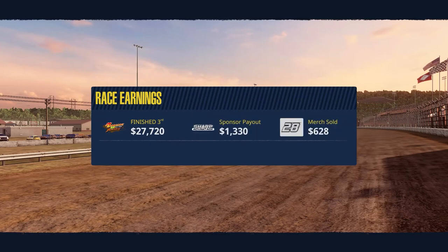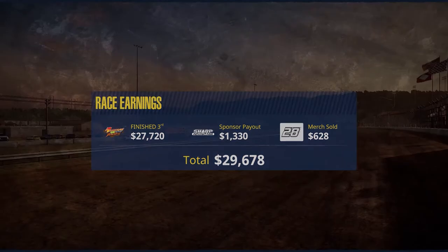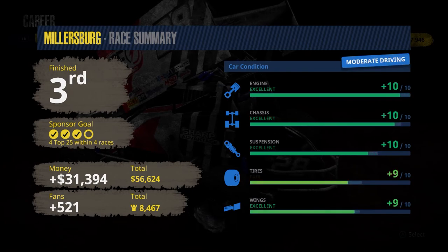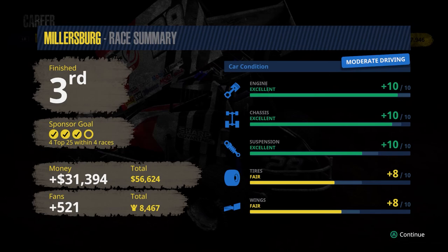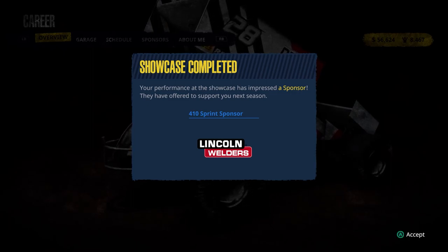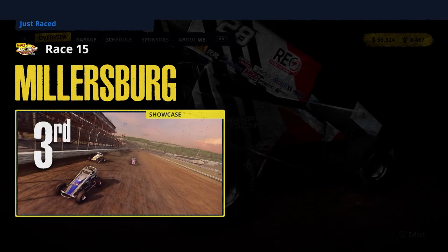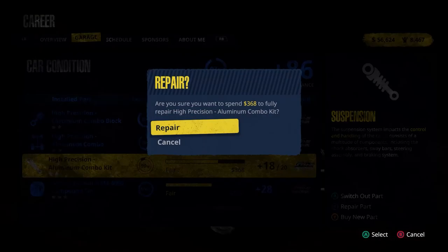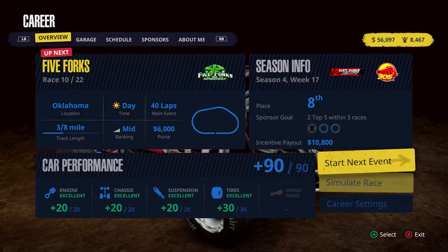We earned $27,720 for the finish, $1,330 from our sponsor, and $628 in merch — leaving the track with $29,678. Race summary: we finished third, showcase completed with Lincoln Welders. We've got some tires and wings to fix but that's okay. Five Forks is up next — that's a 305 race, so we'll simulate it. Five Forks race summary: 23rd. The simulated 305 races have not been going well.